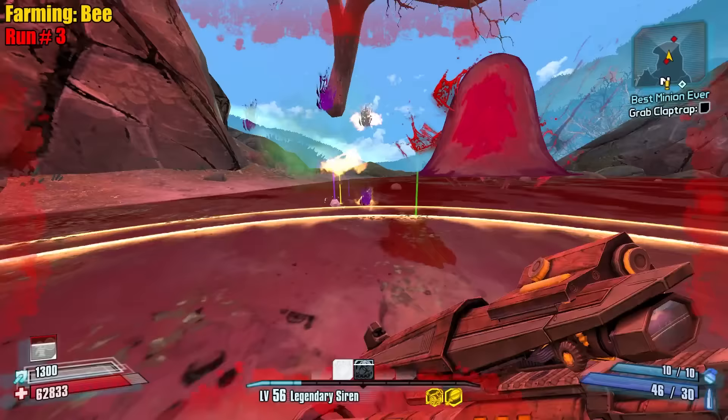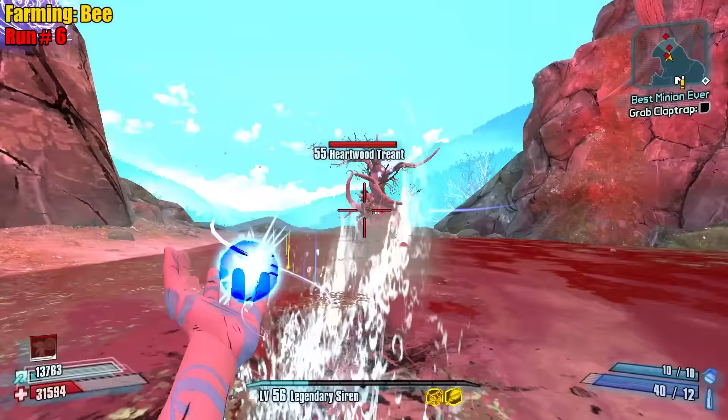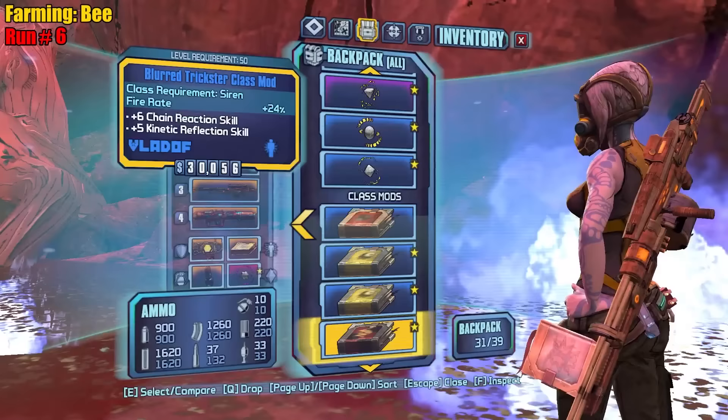Holy damage — oh you're pretty! 34 capacity, oh we got one! That could possibly be a metal part on the bottom but I doubt it — probably Pangolin. Negative two grade. It's on level, I'll take it, that'll do.